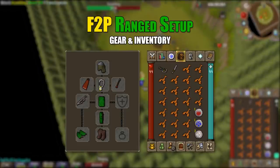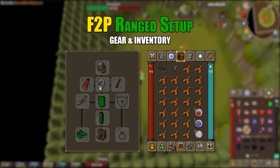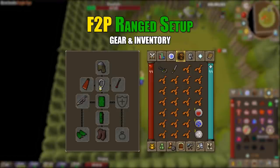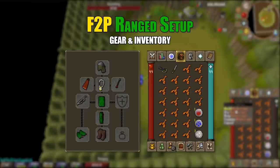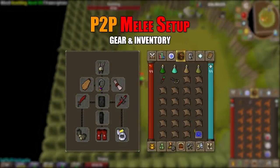For the free-to-play ranged setup: coif in the head slot, any defensive cape, amulet of power, adamant arrows, maple shortbow, green dragonhide top, legs and vambraces, and leather boots. In the inventory: mossy key, a knife or slash weapon to cut the spider web on the way there, and fill the rest with lobsters or swordfish.